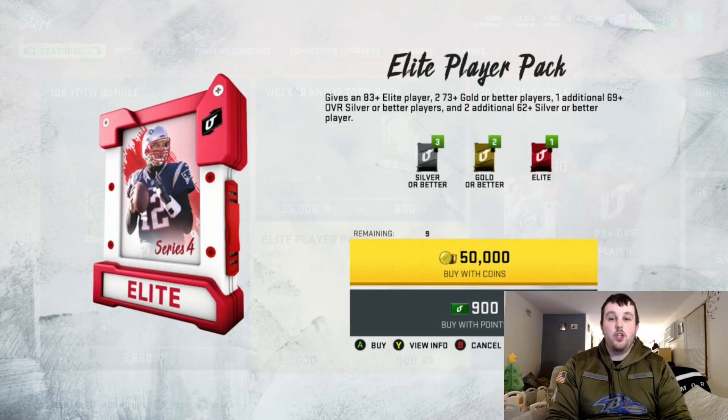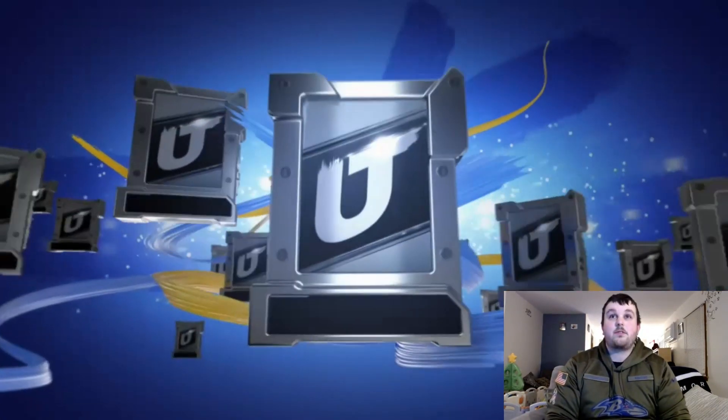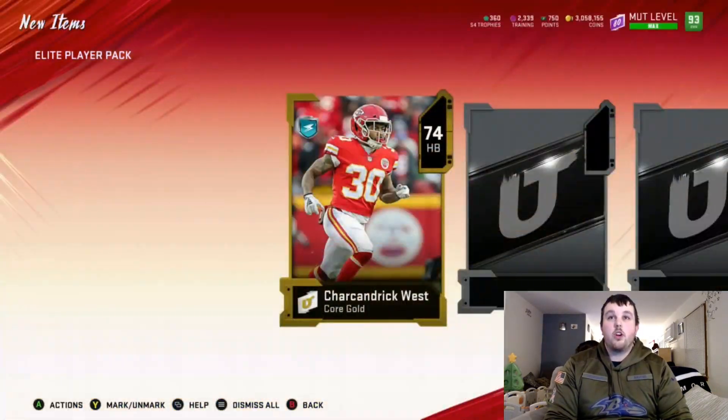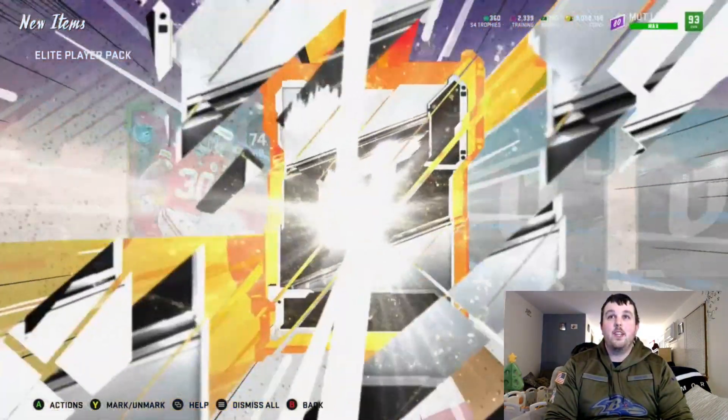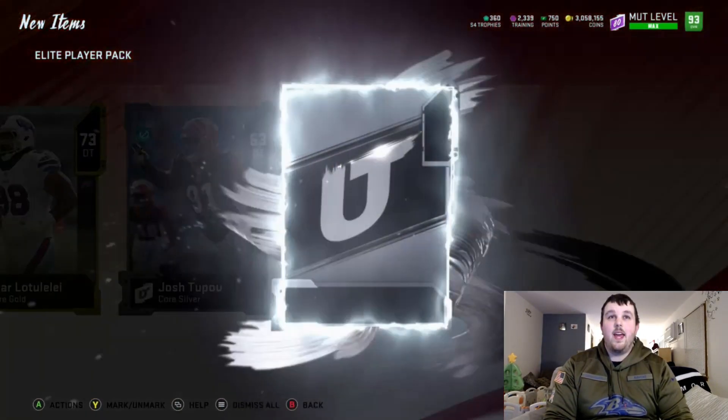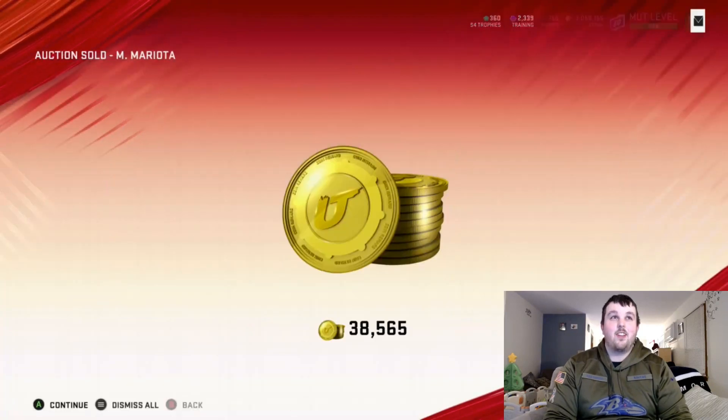Pack number two, let's go. Starting off 74 Charcandrick West. Here's an elite — we get an 86 Jack Conklin. Can we make this a double elite pack? We can't. That sucks, definitely took an L on that pack.